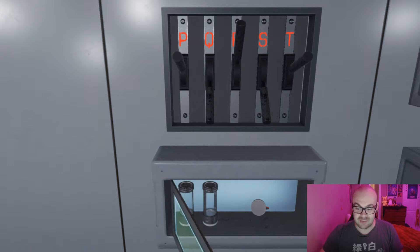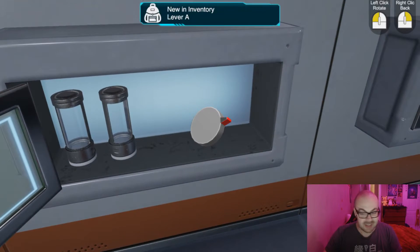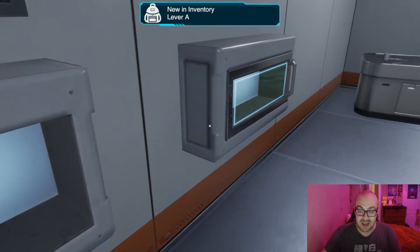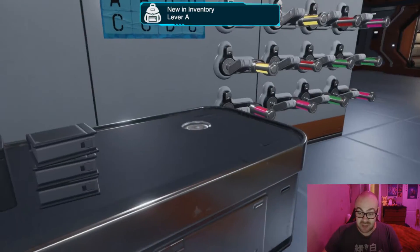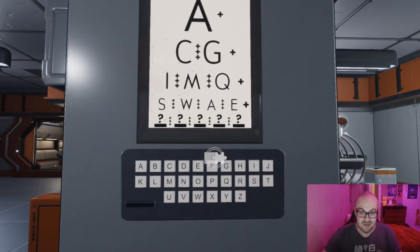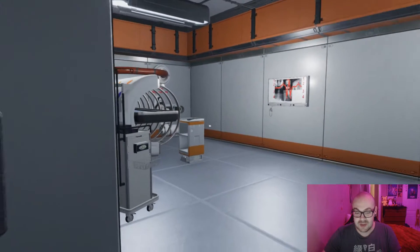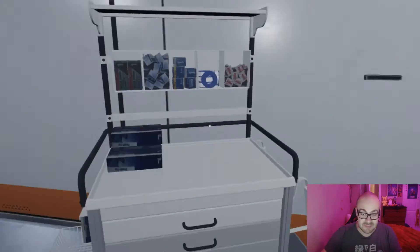Open up the safe. We got a lever A. My favorite type of lever. The lever A. I didn't even see this. A plus C, plus G, plus I. Don't give me a freaking number hidden as a math question.